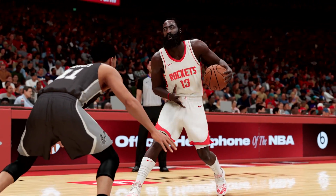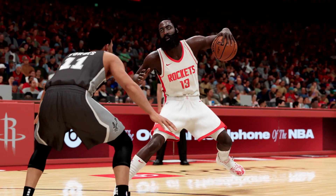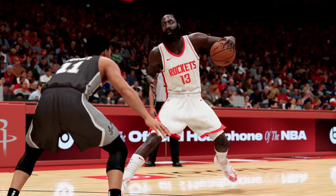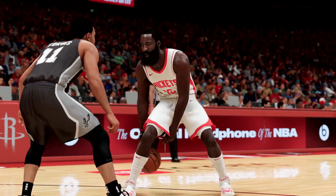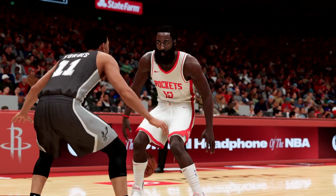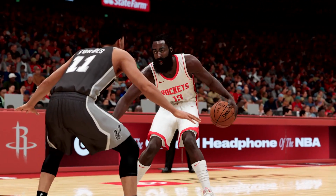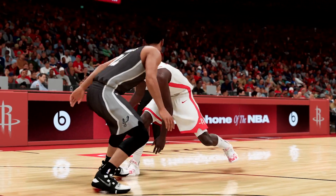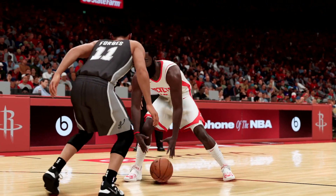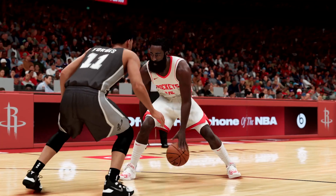The first thing we want to talk about is the dribble movement. There have been some major changes in next-gen — they actually rebuilt it from the ground up. The only thing that returned is the concept of signature dribble styles, but outside of that everything else was scrapped and redone. They also made massive upgrades to the protect and post movement, reduced the feel of losing control of your player, so no more unwanted turns or your player facing the wrong way. Player speeds are now more accurate to real life and there's a more realistic sense of weight.